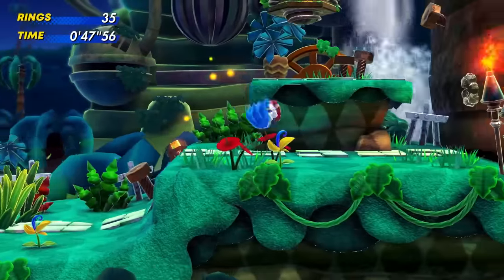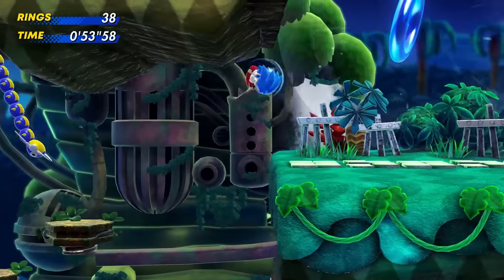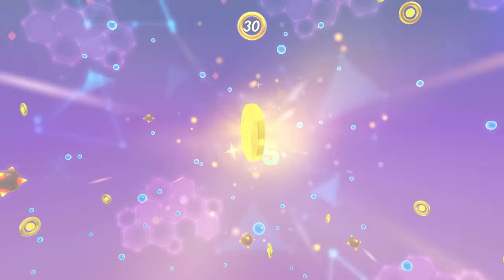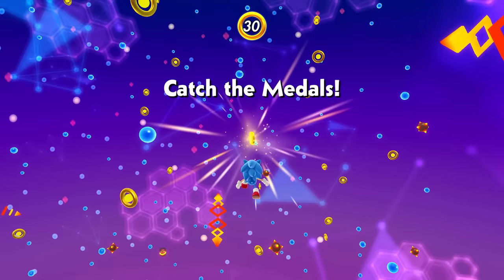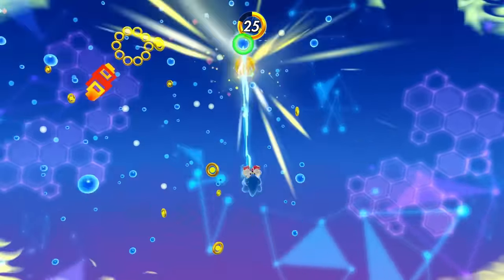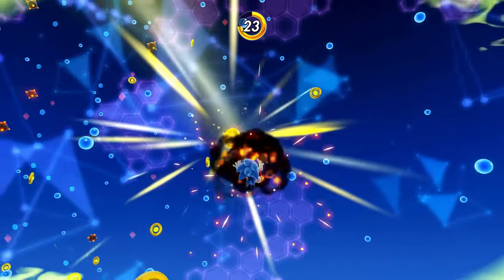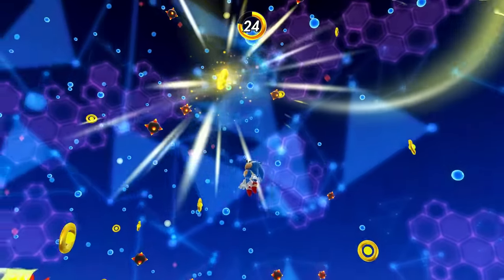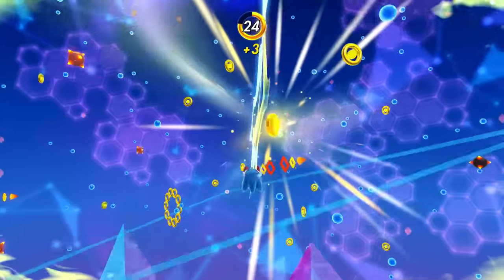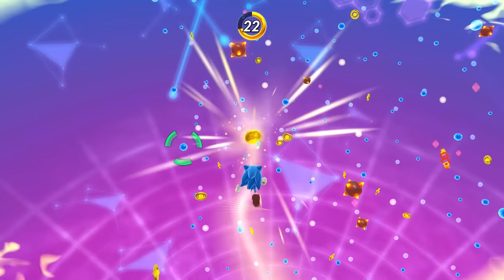I need to get up to the spiraling platforms — there we go! Those are some scary enemies really trying to take me out. We found the blue rings! Looks like five more metals to catch. The super speed boost is here — getting a whole lot closer. Don't hit the mines — I didn't see them before but now I know they're there.